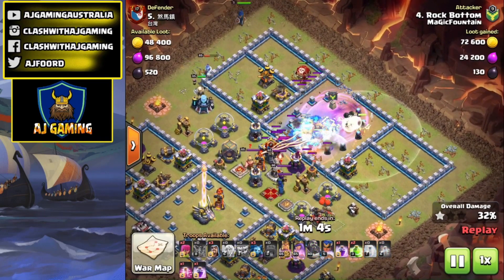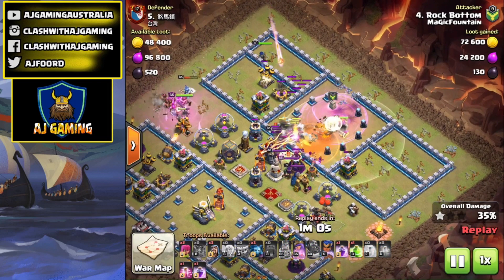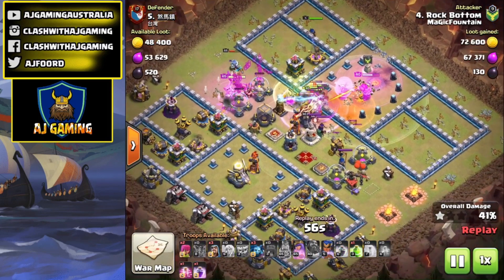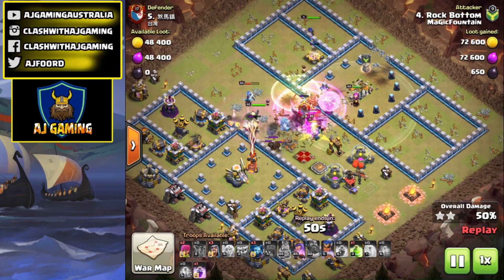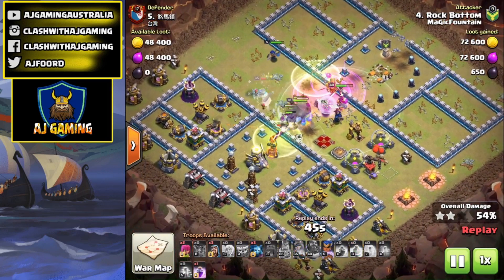I drop the Yetis right down the center, using the War Wrecker to get those Yetis to go straight towards that Town Hall, activate the Clan Castle, get rid of the Clan Castle and the Town Hall. With the Grand Warden — as he is a supporting troop — once he's started his Grand Warden walk and the troops start coming in, he joins them in the middle of the pack, which helps with the Grand Warden ability.